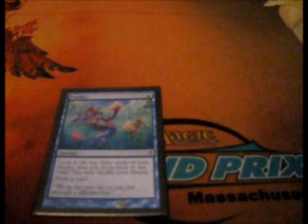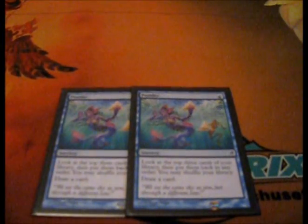For draw cards, I've got four Brainstorms because it's the premier draw card in the format. Great way to manipulate the top of your deck and make sure your opponents don't benefit from a discard card — you can manipulate your hand so they don't see what your key cards are. Two Ponders because it just allows you to dig through your deck more.